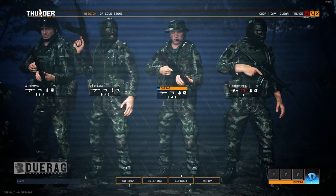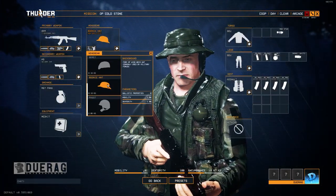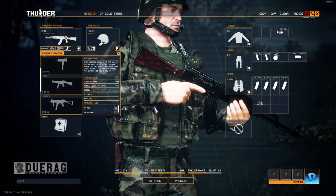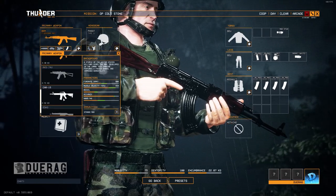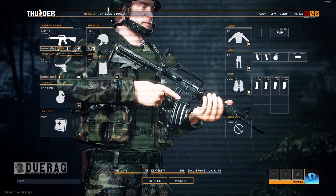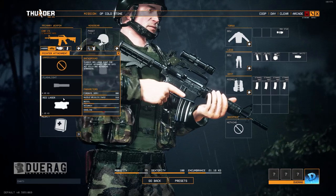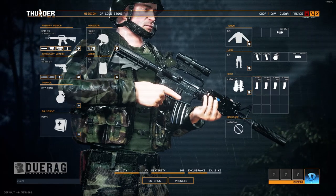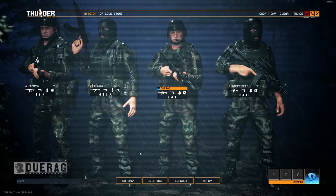Looks like the gang's all here. Let's put on a helmet, get the best vest, switch over to a CAR-15 — got some attachments on that bad boy: a scope, a laser sight, and a suppressor. Let me see if I can get a bigger vest here... no, okay. I think we're good, let's ready up.